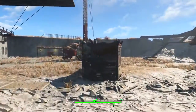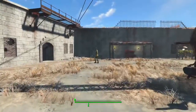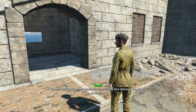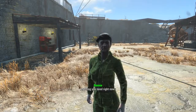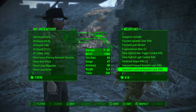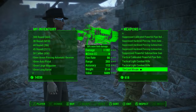Once the targeted area has been blown out, Ronnie Shaw will now reside at the Castle as the armory merchant. If you go to her at night, your interactions will be the same as any other settler. Importantly, if you want to barter with Ronnie Shaw, you must go to her during business hours. Go to barter, go across to the weapons tab, and at the very bottom there it is — the Last Minute, the unique gauss rifle.